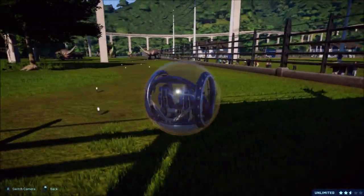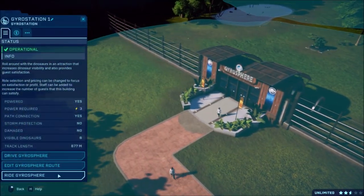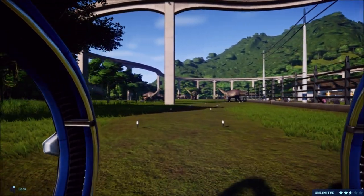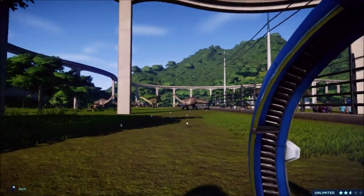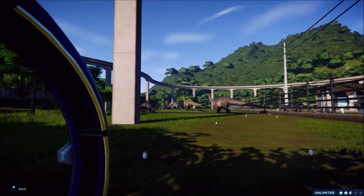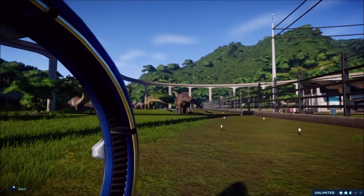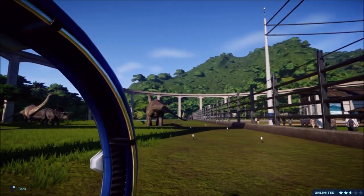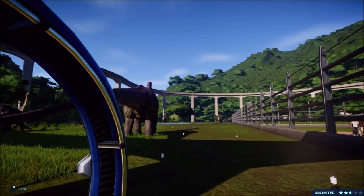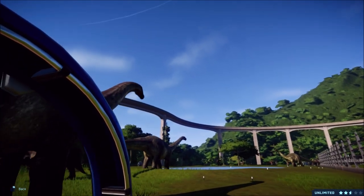Here we go — riding the gyrosphere and letting it take us around on its own without me having to drive. We're approaching some Apatosauruses and you can see some Gallimimuses right there too. The Trikes are all looking really cool — obviously not as big as it could be but still pretty dang cool. Off to the side we've got Apatosaurus, Triceratops, Gallimimus. There's some running Trikes, which is pretty cool. Hello giant Apatosaurus!